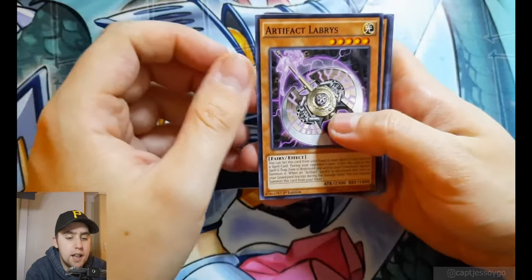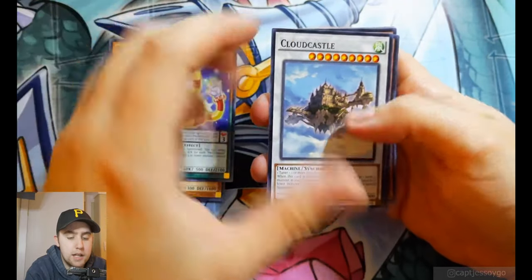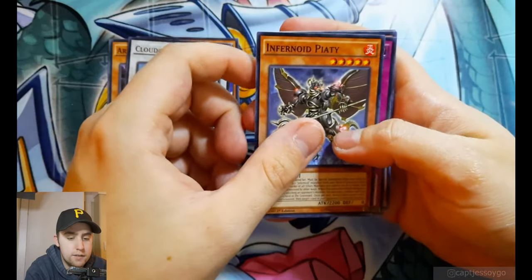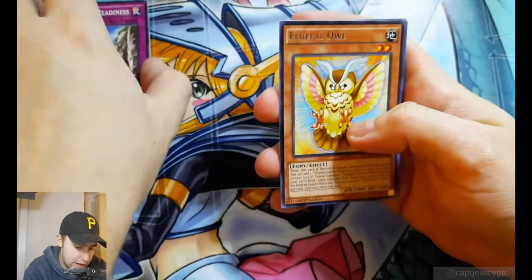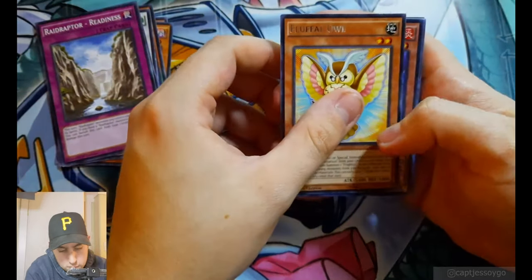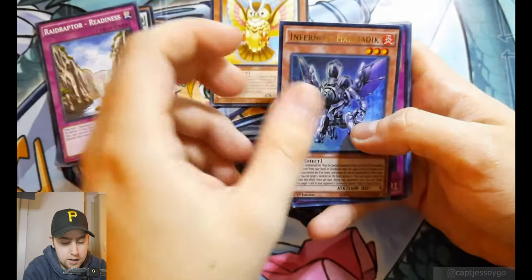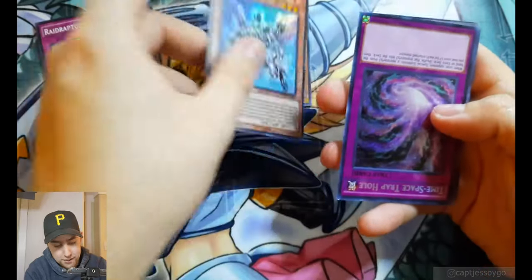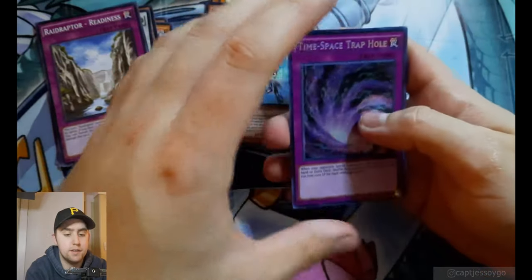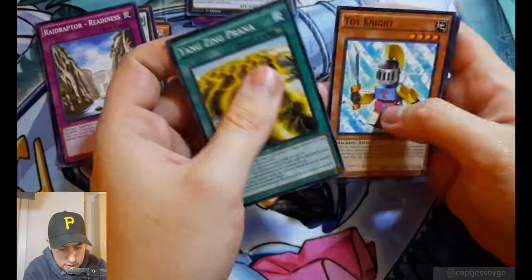What do we get? An Artifact Labrys, Raid Raptors in this pack, Performapal Partnaga, Cloud Castle, Infernoid Piitti, Raid Raptor Readiness. Fluffal Owl was our first rare — not a bad rare, the Fluffal stuff still has a little bit of support. What do we get for our ultra? Infernoid Harmadik as an ultra. We have an upside-down secret: Time-Space Trap Hole. And as our super, we have a Neo Galaxy Eyes Tachyon Dragon. Not a terrible pack there, not going to complain.